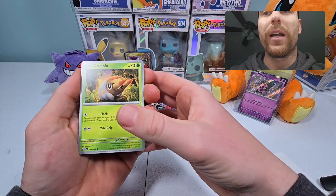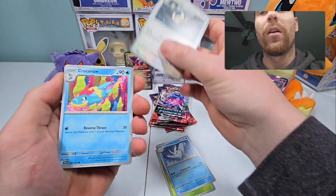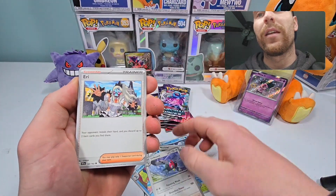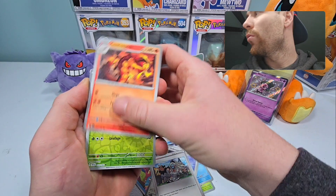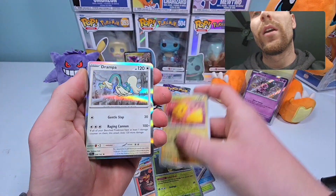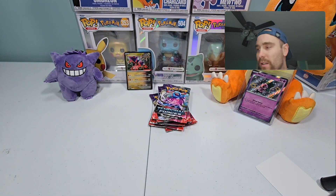See if we can get something guys. We got Grubbin, Frostmoth, Frostmoth, Croconaw, and Pheasant. Turtwig, Reverse Pikachu, Reverse Drampa, Regular holo. Setting those out of the way.